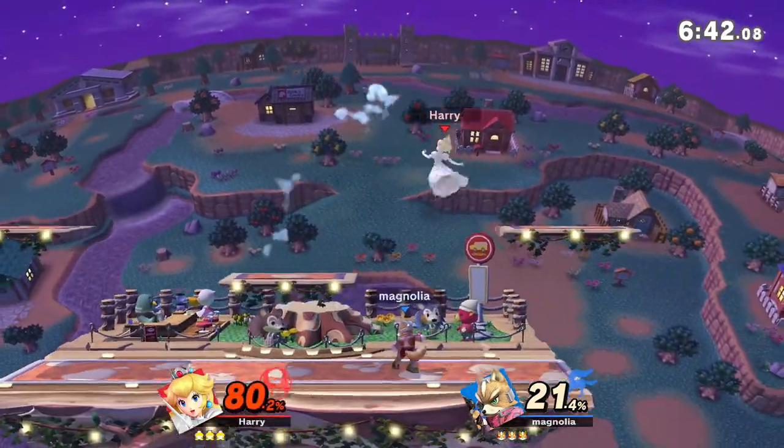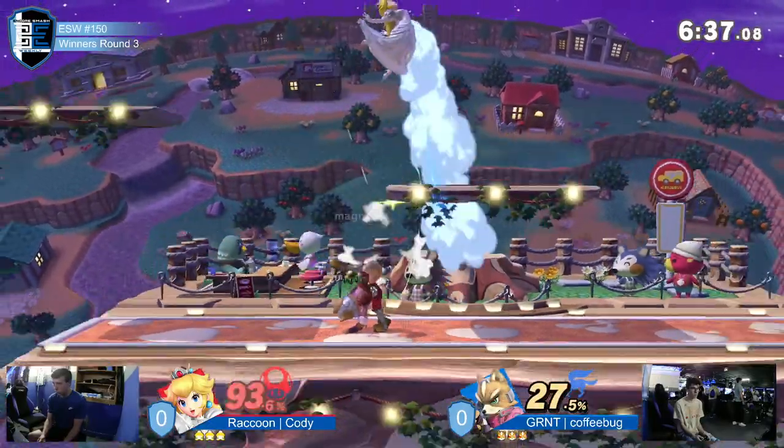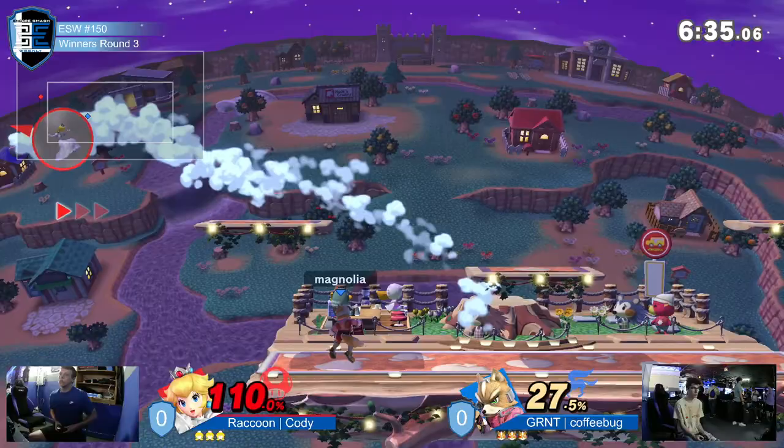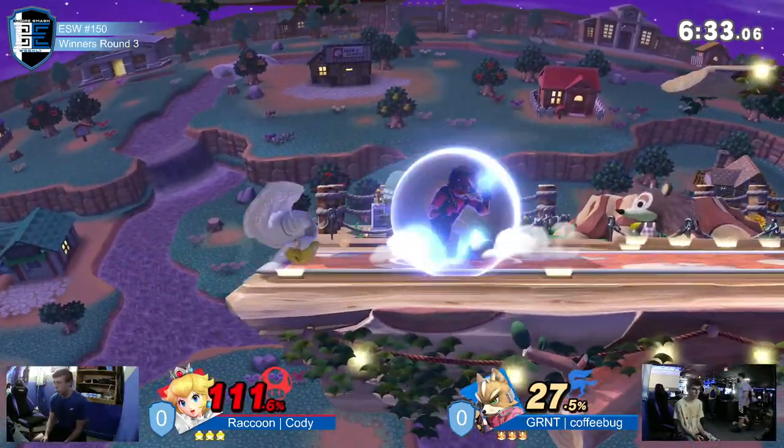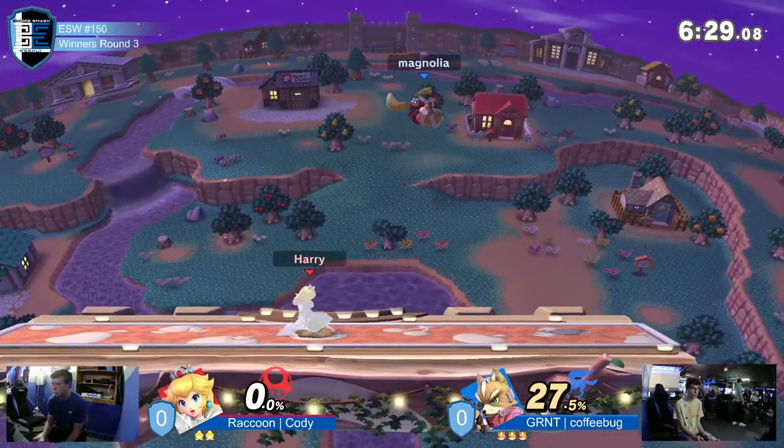Get another up tilt too. It's pretty off with that back air though. Coffee bug is racking up some real good damage, catching that air dodge with that back air too, and catching that roll from ledge with that up smash. Oh my god. All right, nice start by coffee bug.